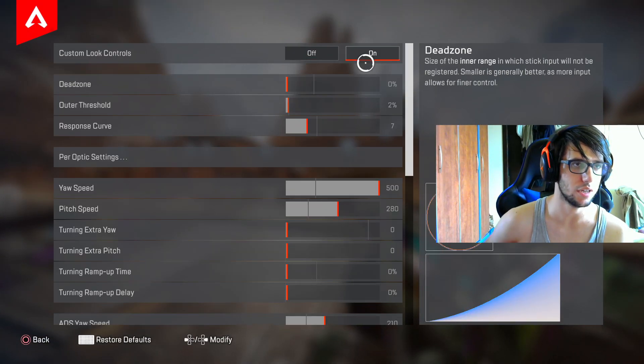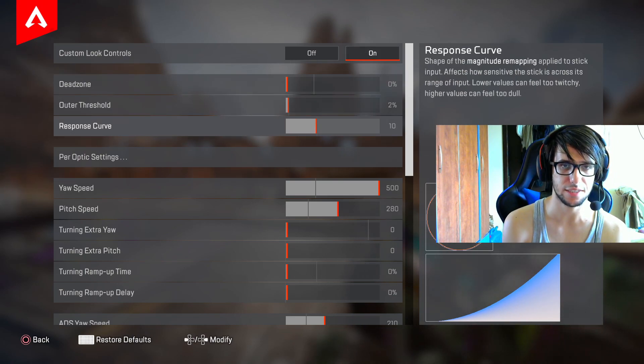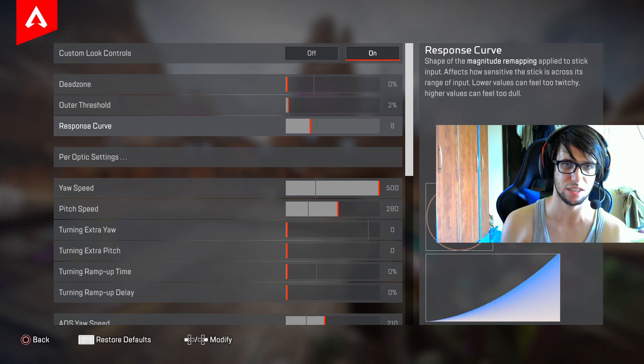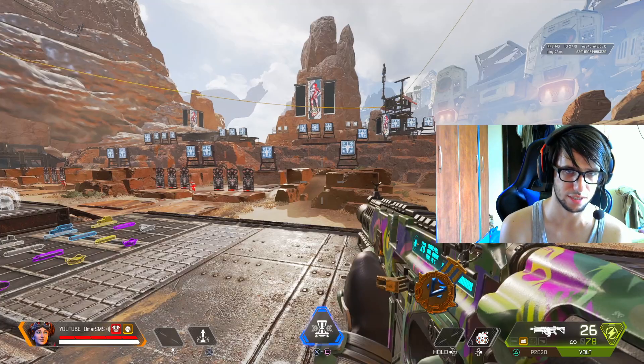Now let's see ALC. We want to try ALC with classic response curve — ALC in between, like a seven. That's what I use. Let's try this.